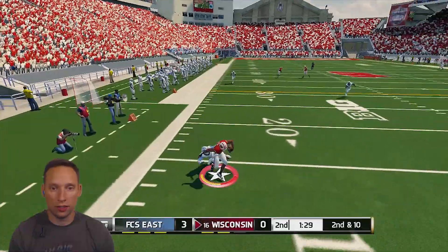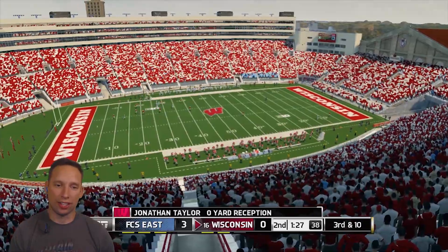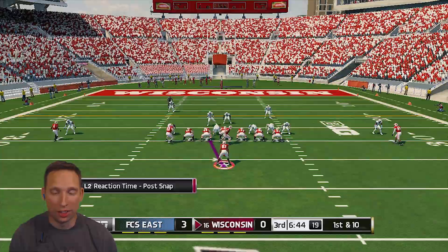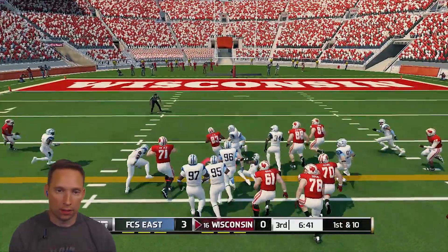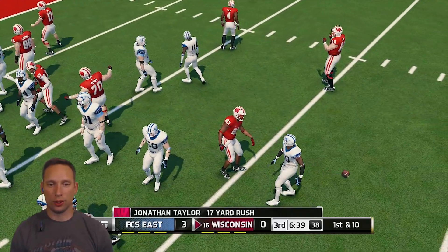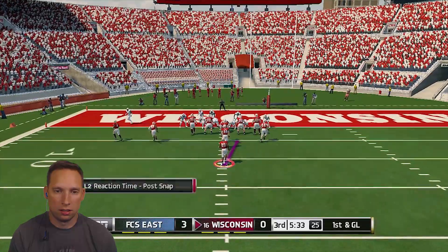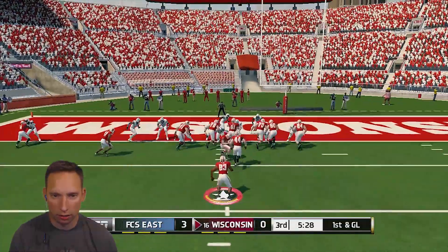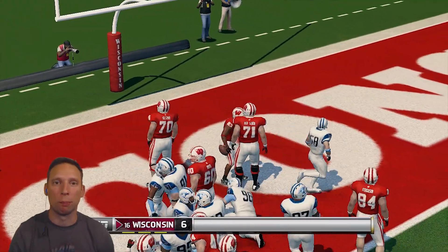We're matched up with a strong safety — break the tackle, get the spin, the juke — gain of nothing. Start of the second half — we are 6:44 into the third and we have not put any points on the board. Gain of 17 nonetheless — we are at 100 yards rushing exactly. Finally, they're going to give me an iso play — go straight up the middle, come on, let's punch it in right here. Finally able to get a touchdown and put some points on the board.